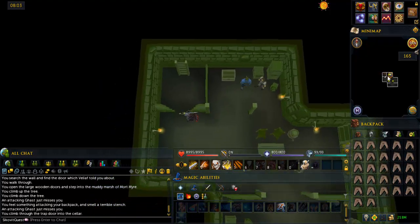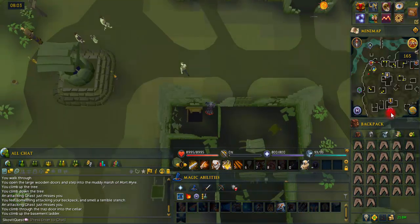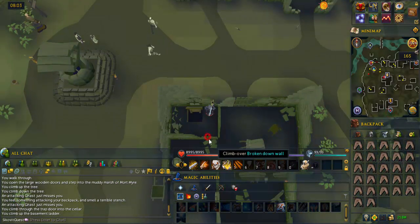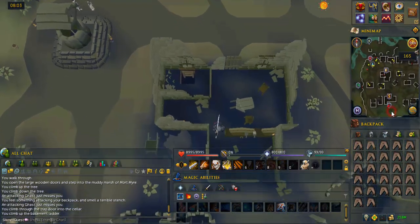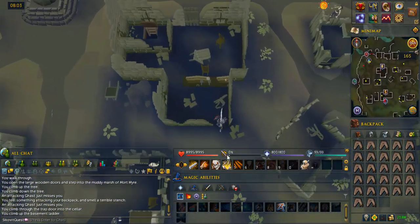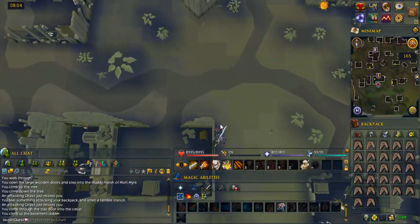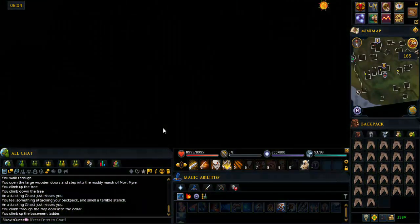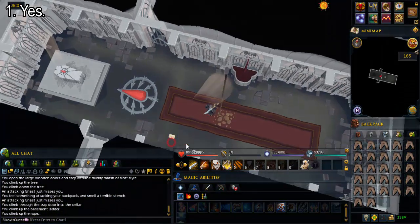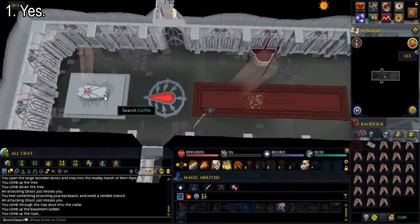Climb up the ladder, climb over the broken down wall, and enter the cave south of the bank. Take the letter off the ground, search the coffin, and say yes to your mysterious medallion.